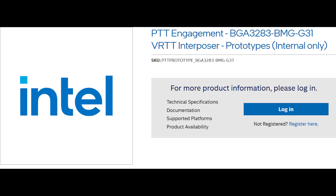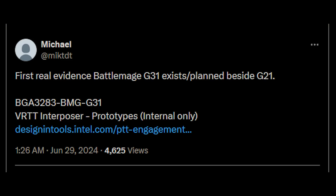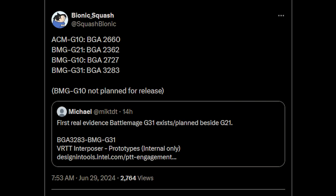Fast forward to today, there are a couple of interesting updates. Intel themselves have made an interesting disclosure. Intel obviously need to support their board partners, and for that we have Intel's Design IN Tool Store. They have listed — quite a mouthful — the PTT Engagement BGA 3283 BMG G31 VRTT Interposer Prototypes. This was discovered by MIKTTD. Courtesy credit also to WCCF Tech, who've done a nice write-up. Furthermore, Bionic Squash on Twitter has given confirmation that the G31 variants do go up to 32 XC cores.